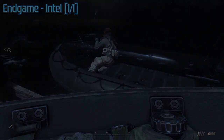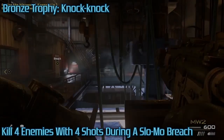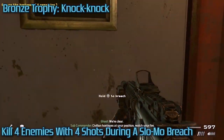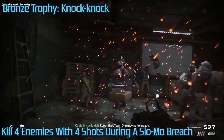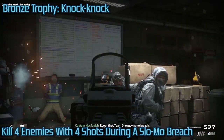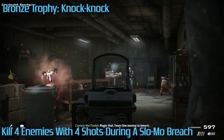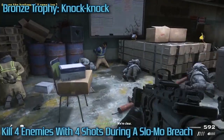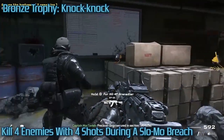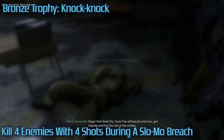The first miscellaneous trophy we're going to cover is Knock Knock. You do this in Only Easy Day Was Yesterday. There are levels with other breach segments, but this is the first real breach segment you'll come to, and it just requires you to kill four enemies with one bullet each — so just aim for their heads. This is incredibly easy because the breach happens in slow-mo. Play on Recruit because if you're on Recruit difficulty, you'll probably still kill them in one shot.